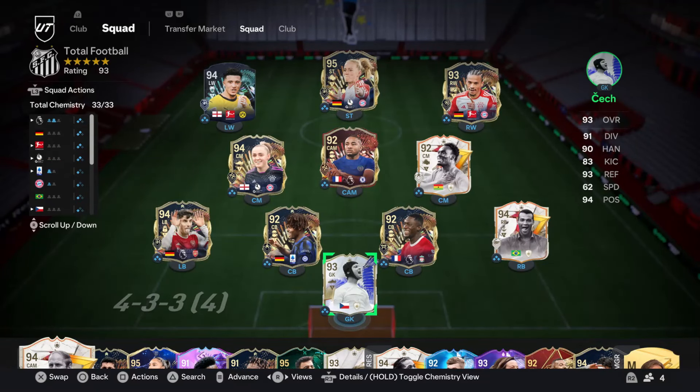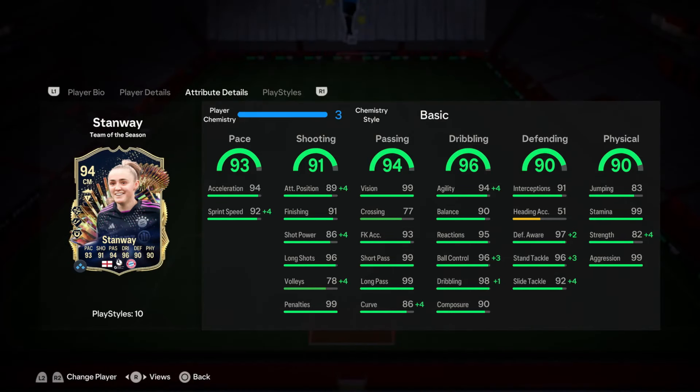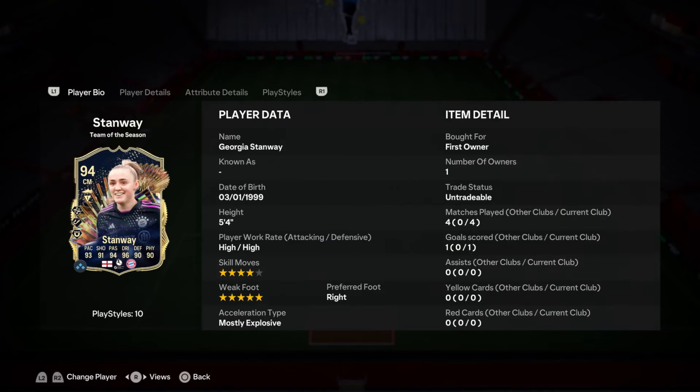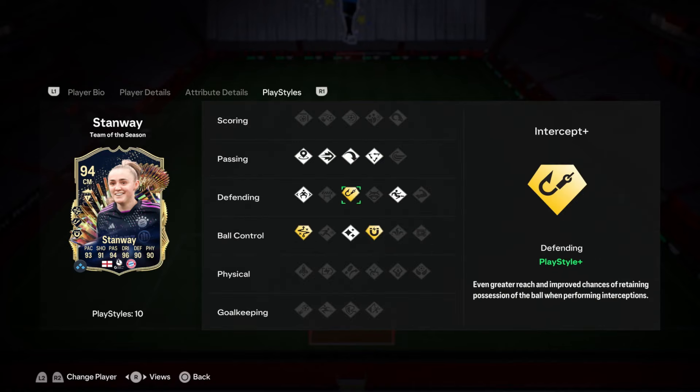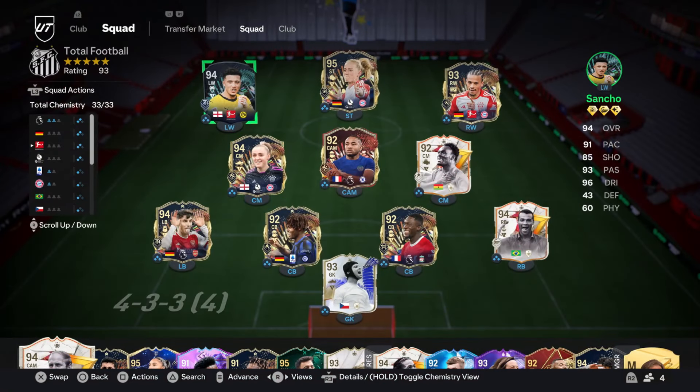So, final verdict on the team. I'm going to start with Stanway because she was in midfield. She's actually a really nice card. 5'4 is her biggest issue — she is very, very small. I would highly recommend playing her as a box-to-box midfielder rather than a CDM, just because of the height. I know she has Intercept Plus. 5'4 is a bit too small for a CDM. Obviously, we've had Kante over the years who was really good in that CDM spot. But everything else, she's amazing — very good at passing, shooting, her dribbling is amazing, she is very, very fast. And Technical Plus is incredible on her.